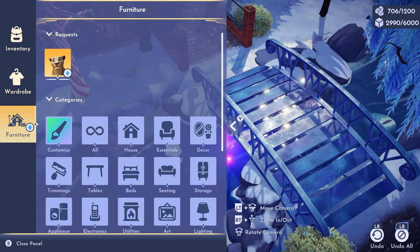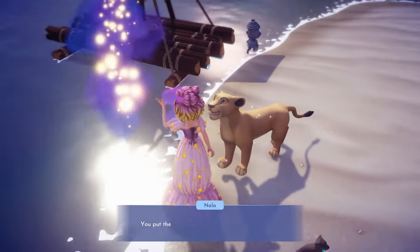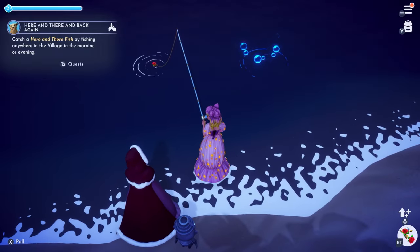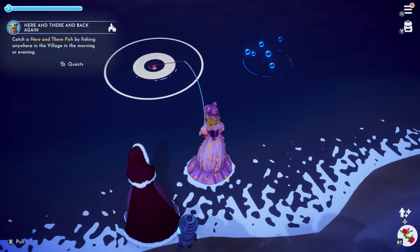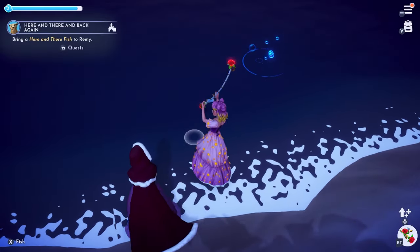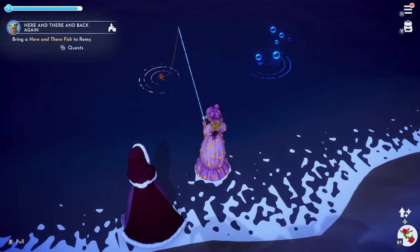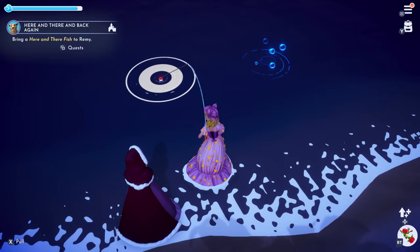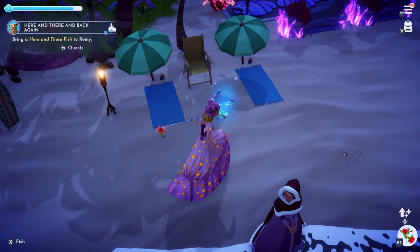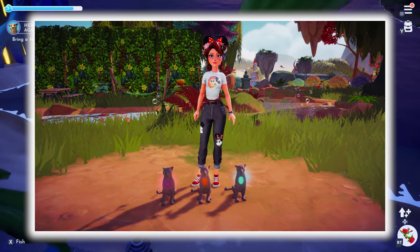I mention this quest because the statues are really cute, and it's the most important part of her quest line. Once each statue is placed and you get the prompt to catch a here and there fish to give to Remy, you can fish out as many as you want as long as it's during the right time. Keep in mind you will need to give a here and there fish to Remy to unlock the lioness feast, make and give it to Nala to finish the quest, and also to start making star coins and gaining energy recipes. On a side note, once you complete this quest, the statues are yours to do whatever you want with them.